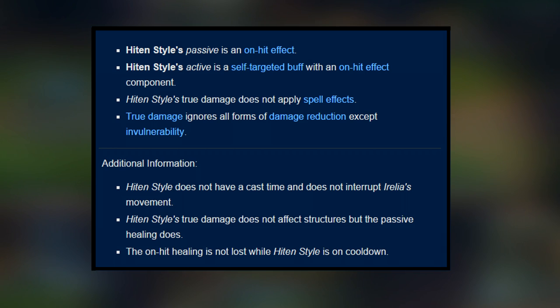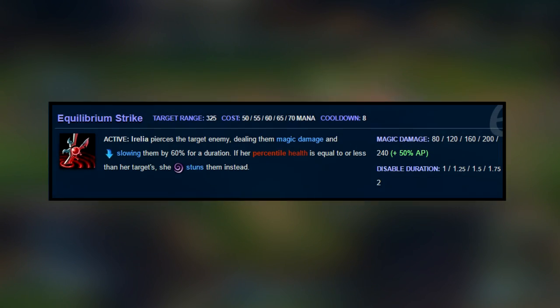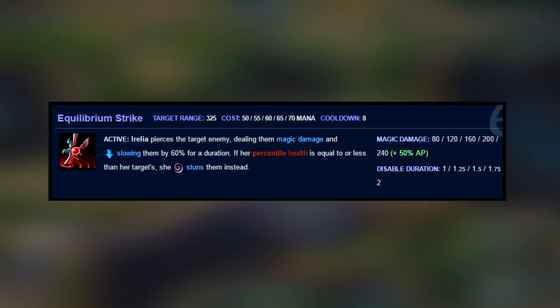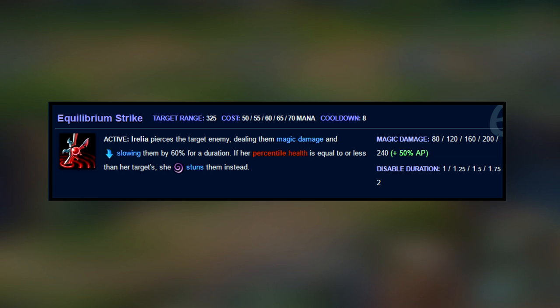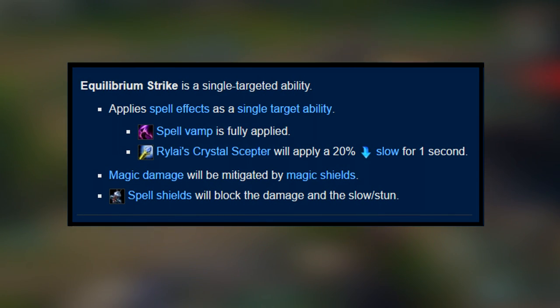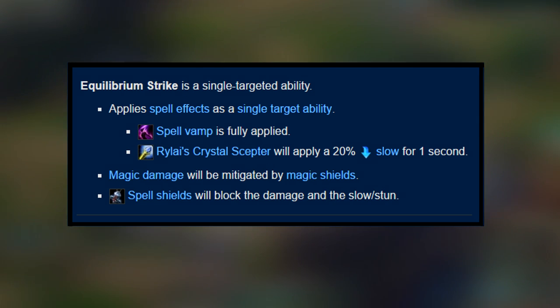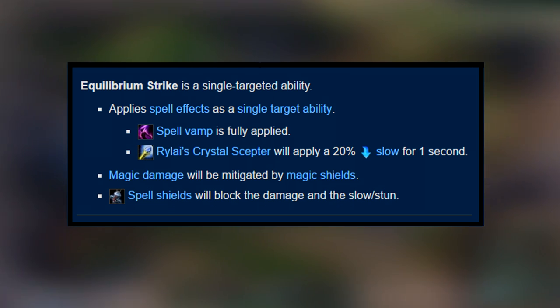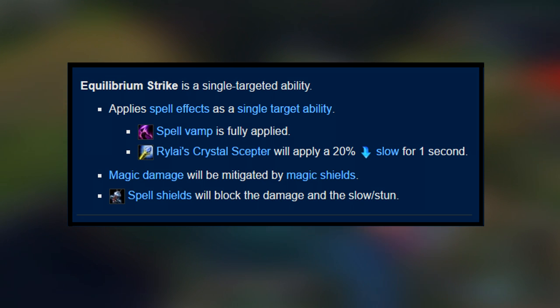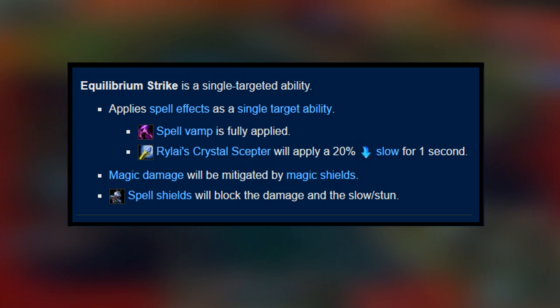Hiten Style's true damage does not affect structures, but the passive healing still does — so when you're attacking structures you still get the healing. The on-hit healing is not lost while Hiten Style is on cooldown. Irelia's E is Equilibrium Strike. Irelia pierces the target enemy, dealing magic damage and slowing them by 60% for a duration. If her percentage health is equal to or less than her target's, she stuns them instead. So if you're both at 100% health, you will always get the stun. It is a single-targeted ability, spell vamp is fully applied, and Ryze's will apply a 20% slow. Spell shields block the damage, slow, and stun.